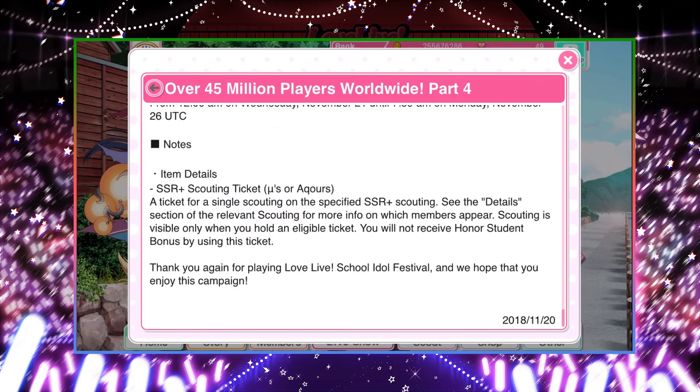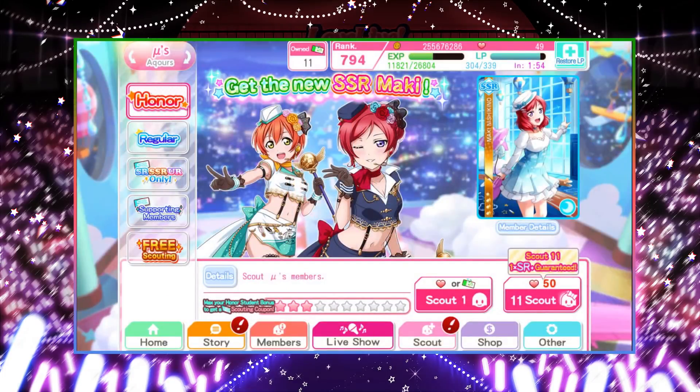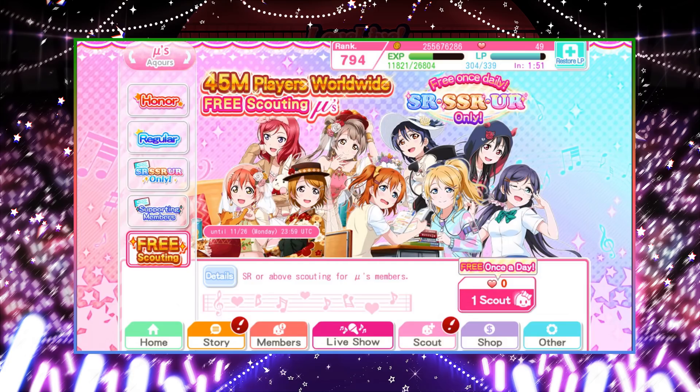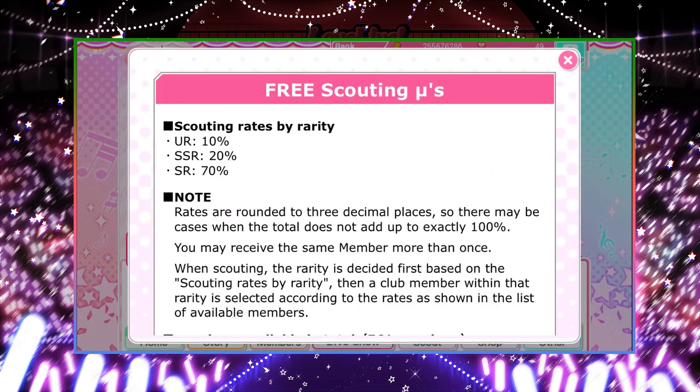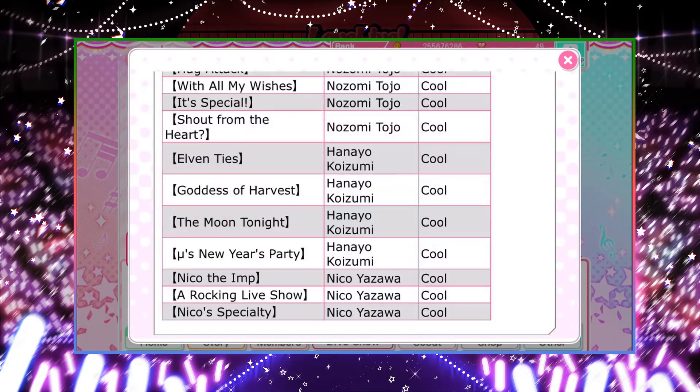That's pretty much it for Worldwide Part 4. Will there be a Part 5? Who knows — Part 4 was already unannounced since JP only had three parts, and for some reason Worldwide gets four. Let's finish off this video with the solo scouts just to show them off. Just go here and do this once every day. Let's check the details — 10% UR, 20% SSR, 70% SR, as I said before. It has pretty much every member that has come out.